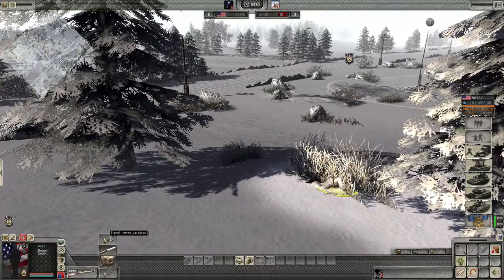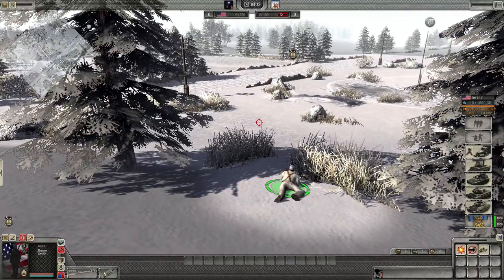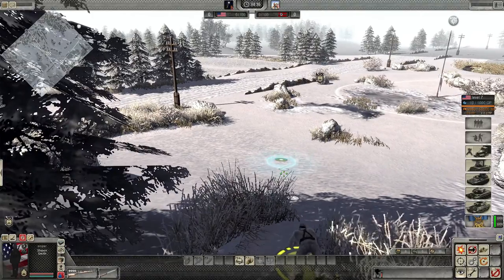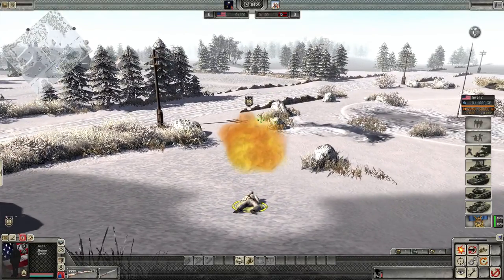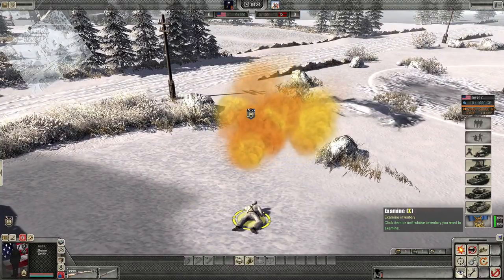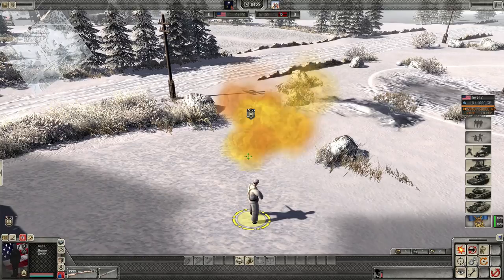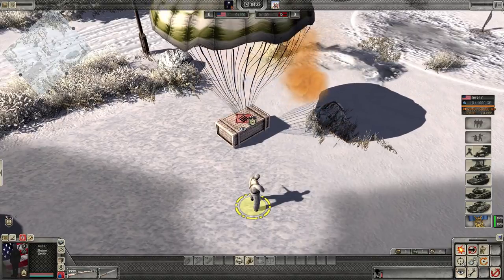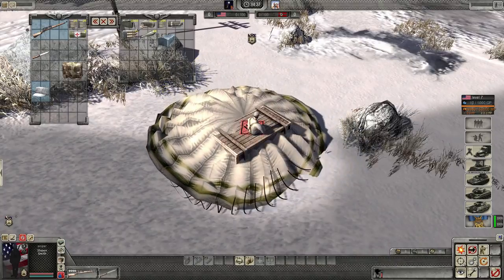I can also signal an ammo power drop, like the officer. Once I select it, I go into direct control and throw it. Then a flare will appear, and once that appears, an ammo crate should drop from the sky. Just press X, which is the hotkey for examine, or use this eye icon. Here it comes — hover your cursor over it and you can see there's now some ammunition.